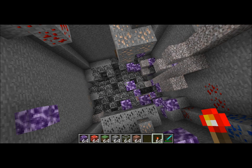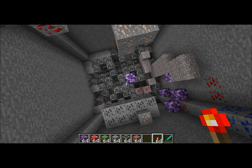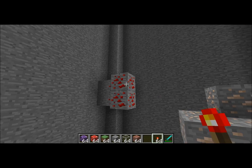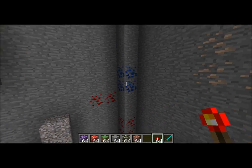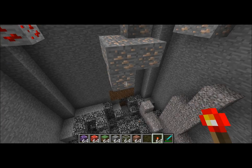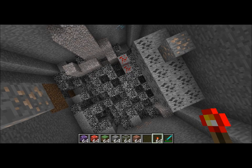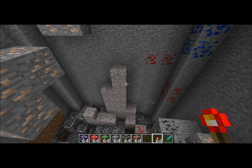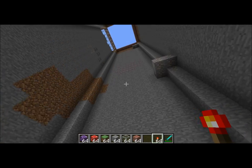If there had been lava or water in the way, it would have stopped at that point. Any exposed stone it could have continued eating, it would have done so. You'll notice that all the ore — the iron ore, redstone, lapis lazuli — and if there had been gold or diamonds, they would have been left as well. There's some diamond right there in the corner, and then we're down to bedrock. So if you wanted to, you could come in, mine all this exposed mineral out, create a floor, and then start branch mining out to create an underground base.